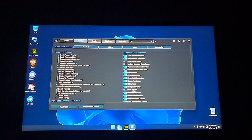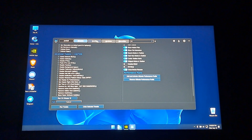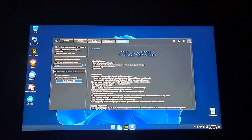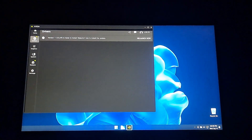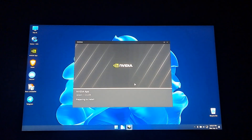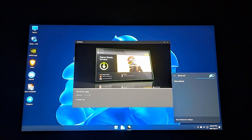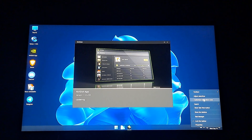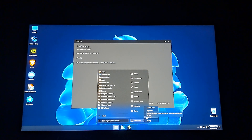Go to the Tweaks tab and click 'Add an Active Ultimate Performance Profile.' Make sure the NVIDIA driver is installed. Then restart the PC to let everything finish completely.